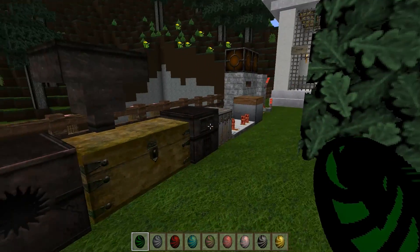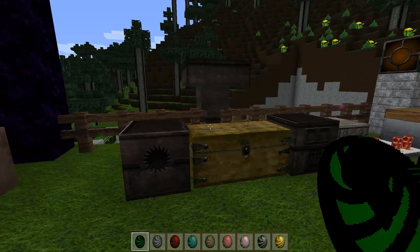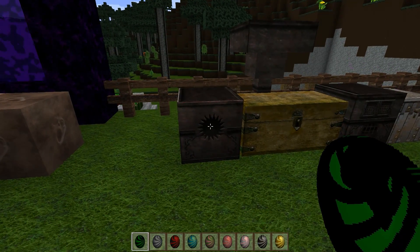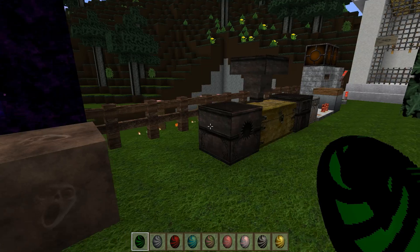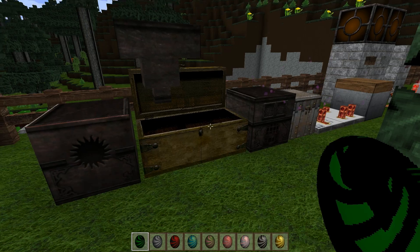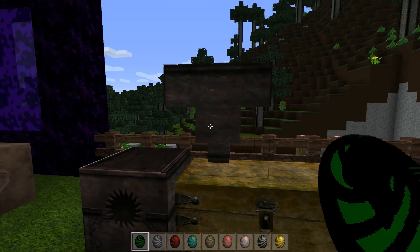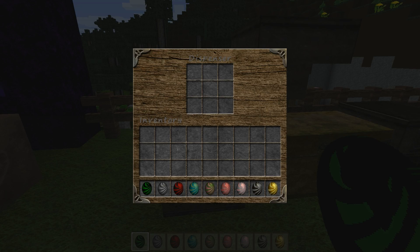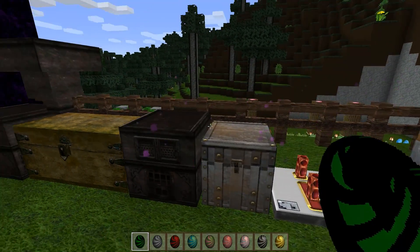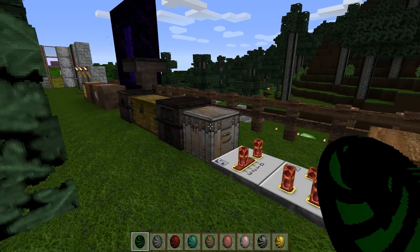Now let's get over to some of our redstone related items and craftables. The dispenser looks particularly mean. The chest looks amazing. There's our hopper and the furnace, looking incredible as well.